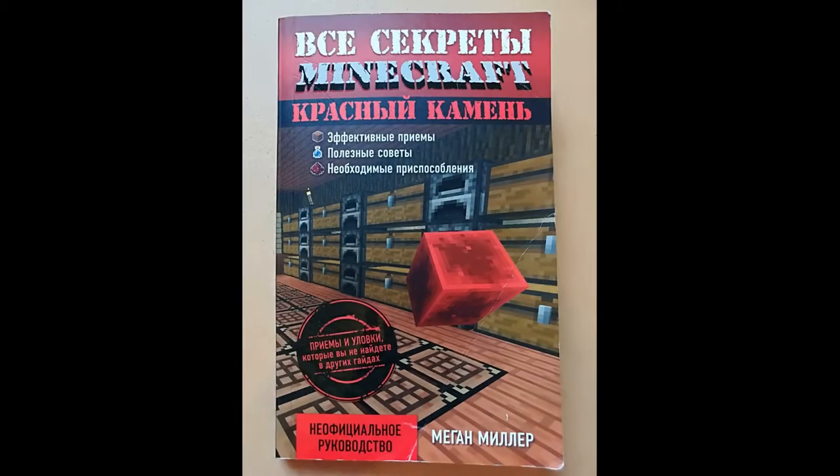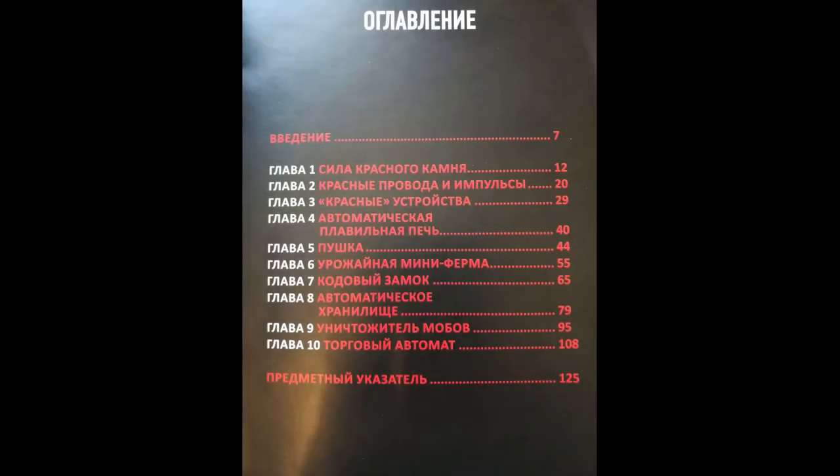The book cover has a Glow Mart design and is very beautiful to look at. It is important to note right away that this is a non-official tutorial, meaning that Mojang did not have a hand in making this book. The book consists of an Introduction, a Subject Index, and 10 Chapters. Now let's go to the description of the book.